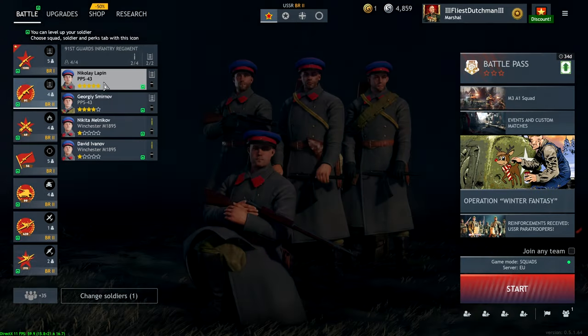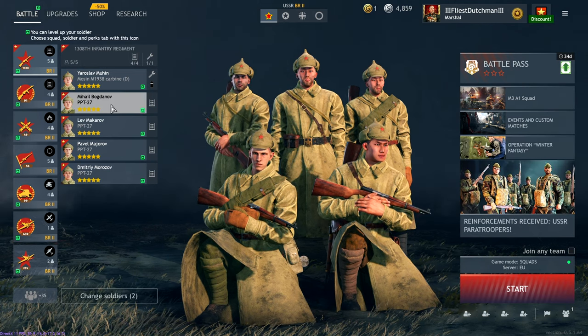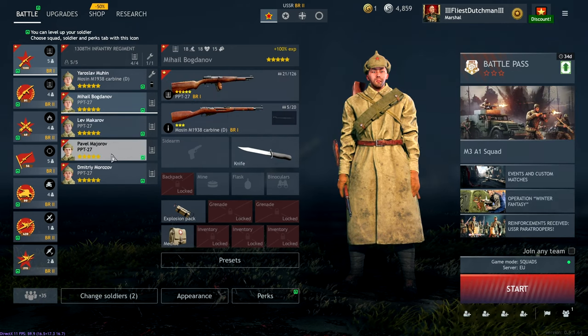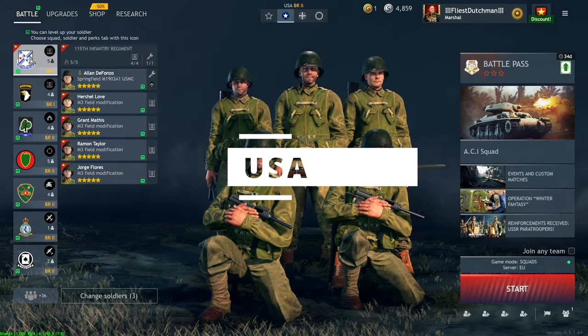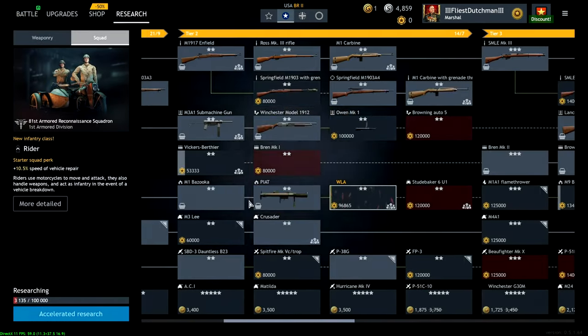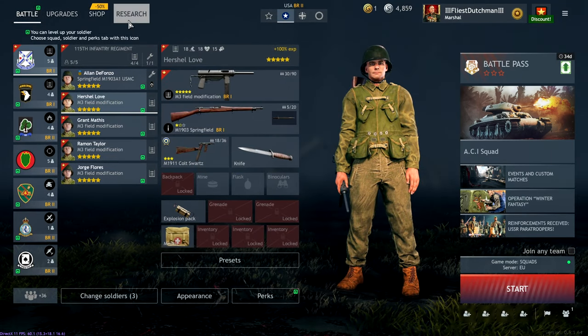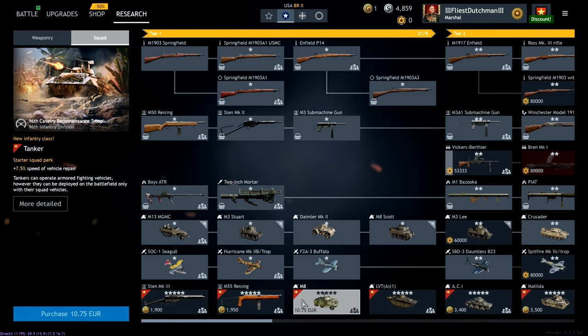If you want to have two sub-machine gun squads at battle rating one, you basically need to buy the tier-two squad, or grind it and equip it at level one — which is also possible. These squads are pretty good; the ammunition goes really quickly because they have 21 rounds and a high rate of fire, which makes clearing houses excellent. For the Americans, there was a squad available but it's no longer for sale — it's gone. It was a pretty good squad but you can't buy it anymore.